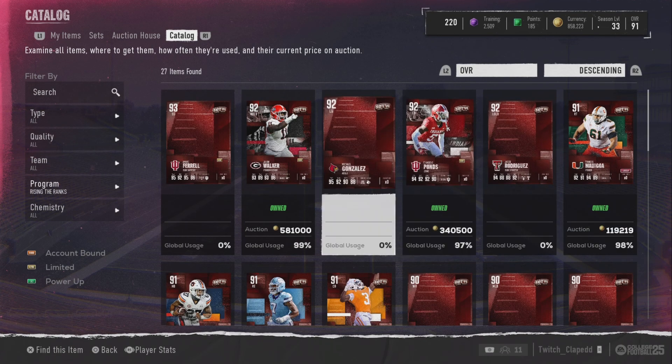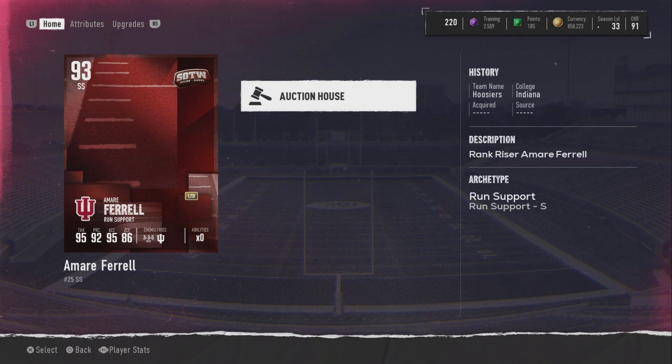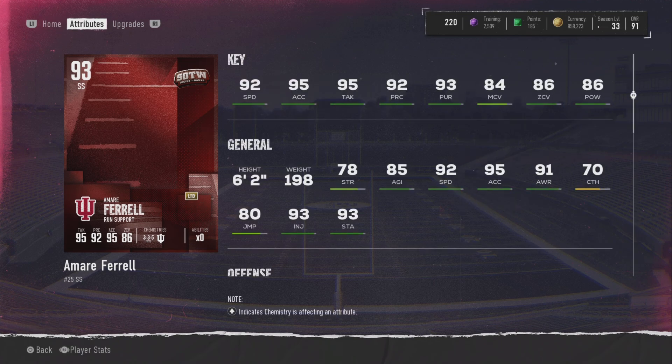Then we've got the strong safety, which is going to be the best strong safety — best safety almost — in the game. He does have weak man coverage, but still very good 86 zone coverage. He's got 95 tackle and 95 accel, which arguably might make him the best card in the game for defense. Ed Reed only has I think 80 man coverage, so man coverage isn't a huge deal. Zone coverage at 86 is still very usable.